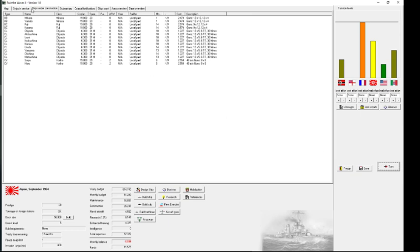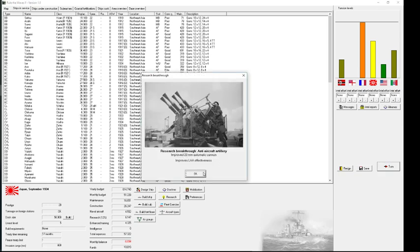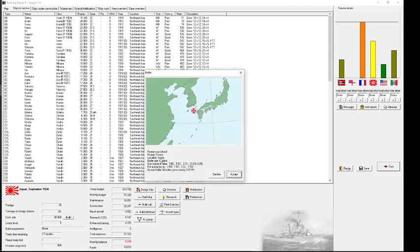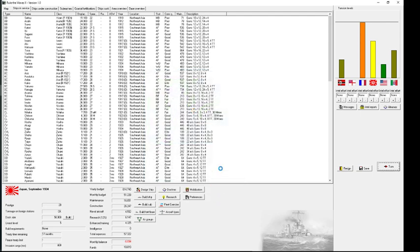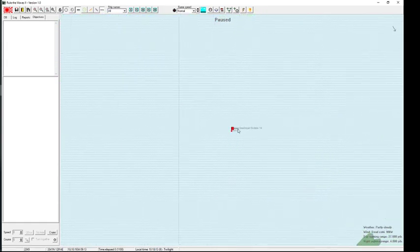This is already an indicator that I should start scrapping ships as soon as possible because I have far too many obsolete ones. The issue is I'm now at war and I think the war will be over before I have built new ones, so scrapping some now to have money for new ones would mean I won't have ships instead of having better ships.